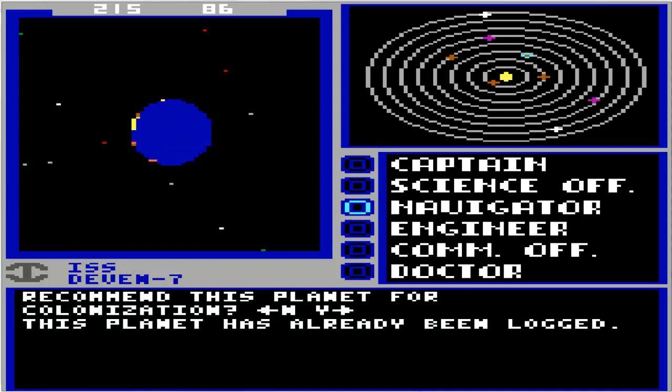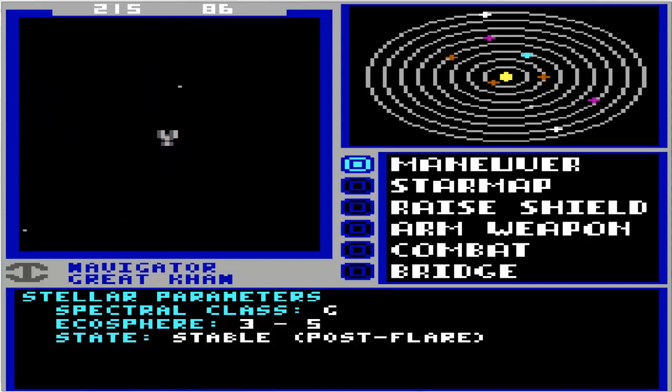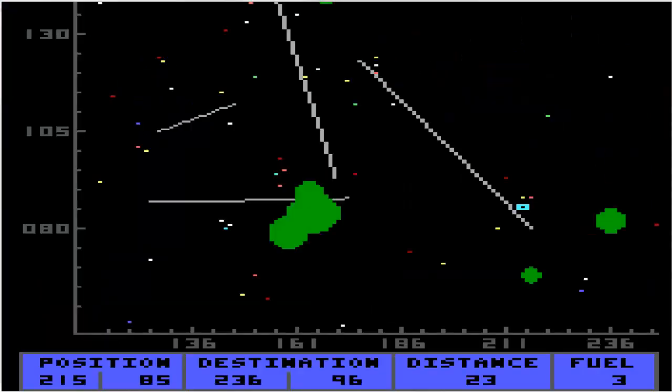So what do we want to do? Do we want to land on the planet? I suppose we could. I don't really have any specific coordinates that I need to go to though. So what I'm actually going to do is put that off and head back to 125, 100. Let's see what the fastest way to do that is.